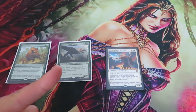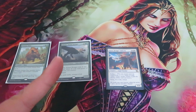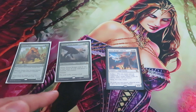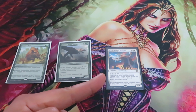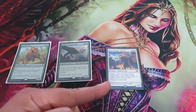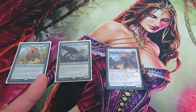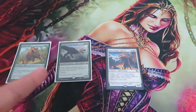I need to put plus-one plus-one counters equal to the backup number — in my case, one — on a target creature. At this stage I can choose Boon-Bringer Valkyrie. You always have the option to choose the creature with backup or another creature. If you choose Boon-Bringer Valkyrie, nothing else will happen; I will just put a plus-one plus-one counter on it. But if I choose another creature, that creature will also gain the abilities of Boon-Bringer Valkyrie printed below the backup ability. In my case, I'm going to choose my Galta.